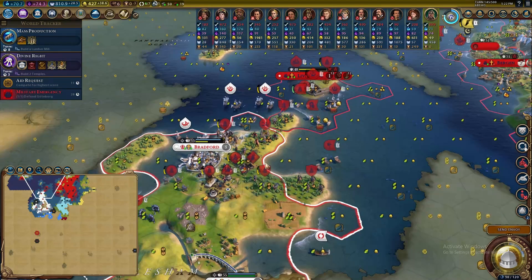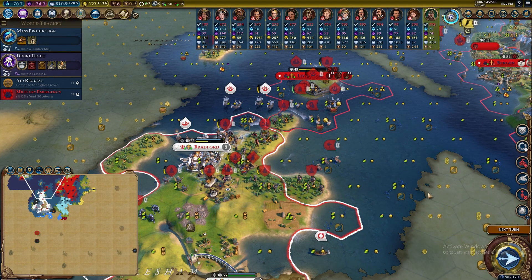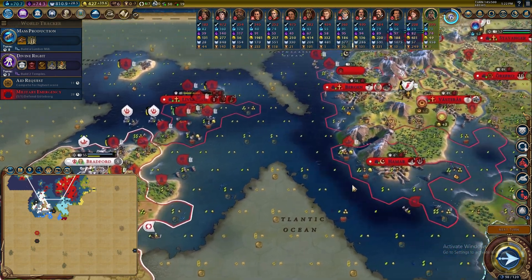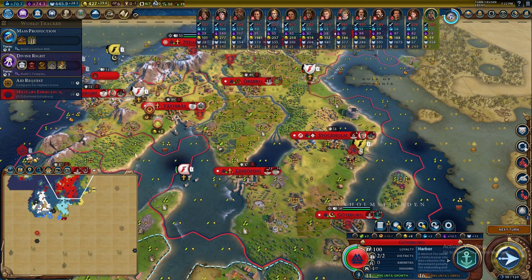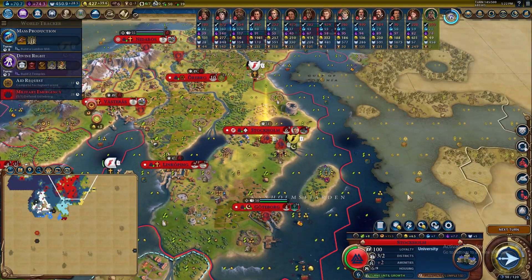We got more envoys — sending them right to Armagh so nobody takes that city while I'm using it for the war. Back in Gothenburg, we actually have so much faith we can buy out a ton of stuff — this is insane. Stockholm — why don't we just buy a builder? Who cares!